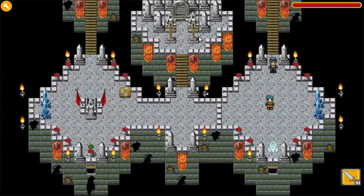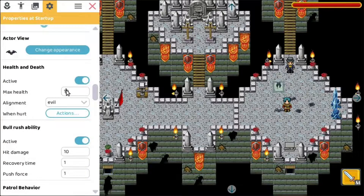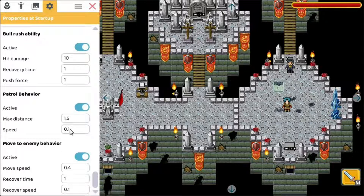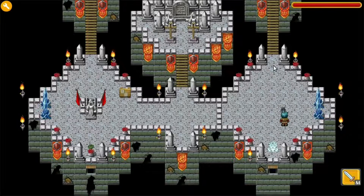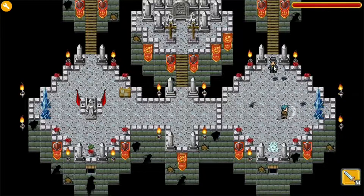Or you can make them move faster, or have one bat that is way stronger. Let's pick that one — set its health to 100 and increase the speed so it moves a bit faster. And also for the move-to-enemy behavior, let's make it move really fast to the enemy. You also have recover time and recover speed, which is the time necessary after it gets hit to attack again. Let's close it and restart.